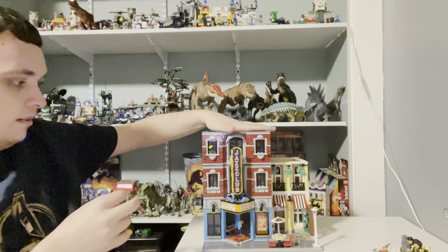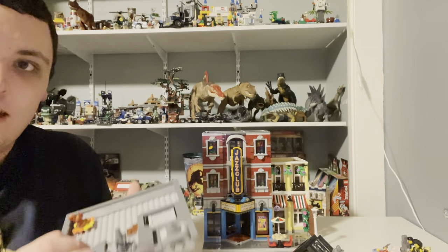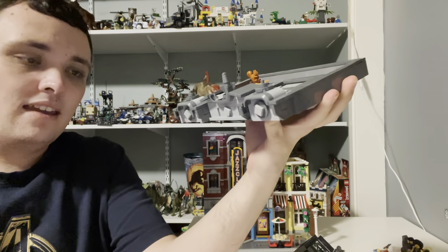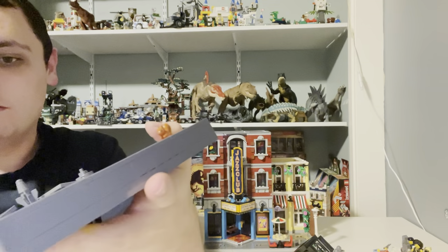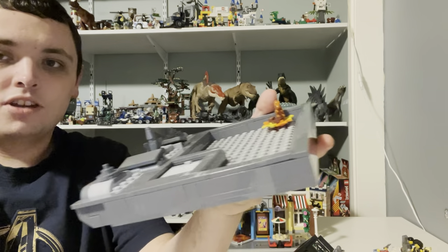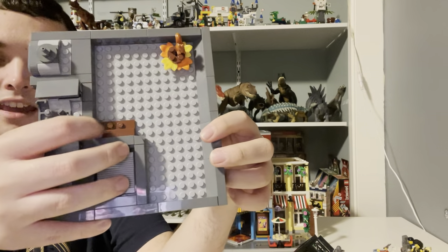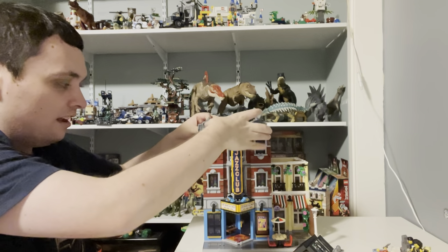Now let's move on to the rooftops of both the Jazz Club and the Pizzeria. Starting with the Jazz Club roof — we got some finials on top, and a squirrel making a nest on the roof. There's also a dormer piece, and some steps on the roof so people can go up and down — and probably visit the squirrel and give it some nuts.